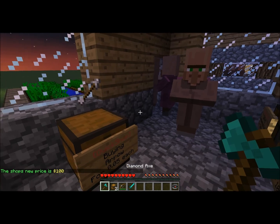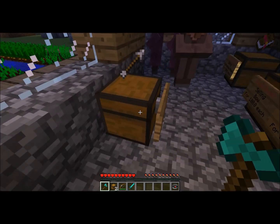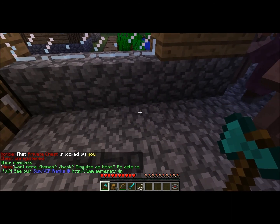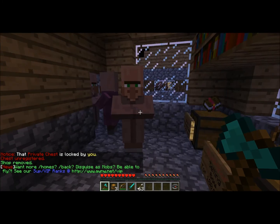And if you want to close down a shop — maybe someone's selling you too many arrows and they need to stop — you just break the block. Not the sign, but the actual chest. And that's it — you'll get a little message saying 'shop removed.'